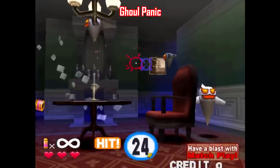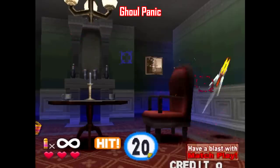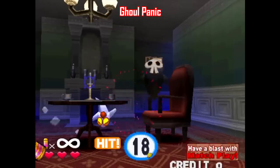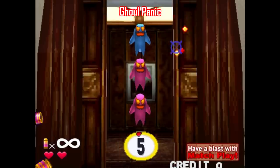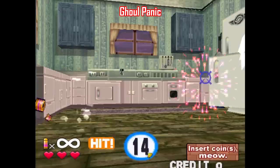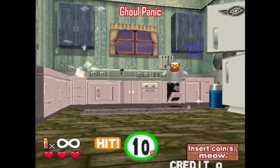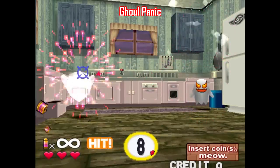Another option for kids is Ghoul Panic, made by Namco in 1999. It's set up as a series of minigames that you have to complete against a time limit. It's probably not as good or as interesting as other games in this video, but it's a cute, harmless shooter. This one got a PlayStation port in Japan and in Europe, so that's probably the best way to play it today.